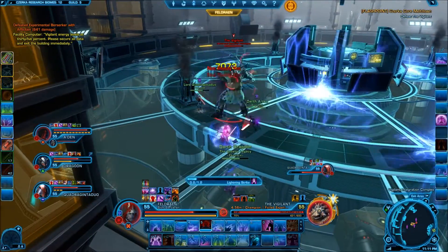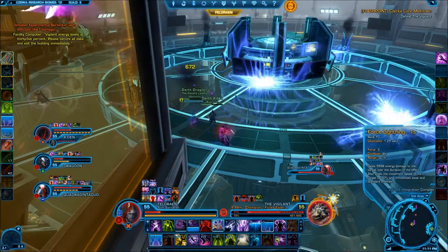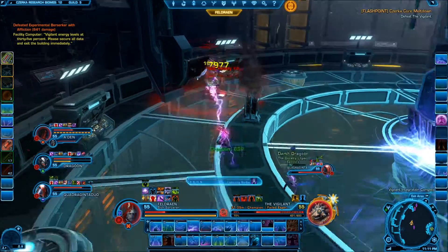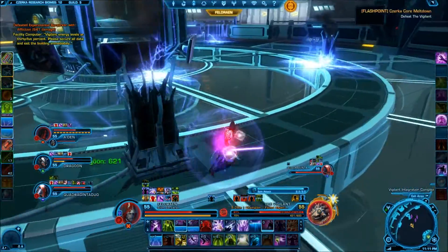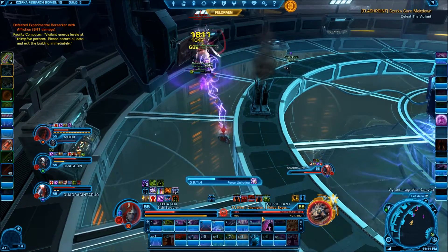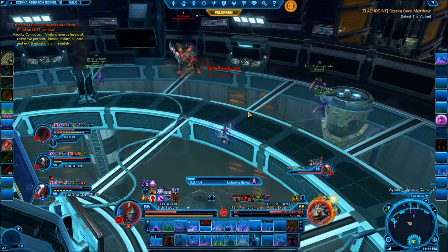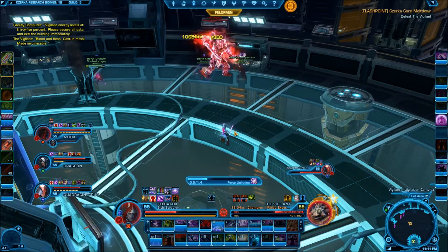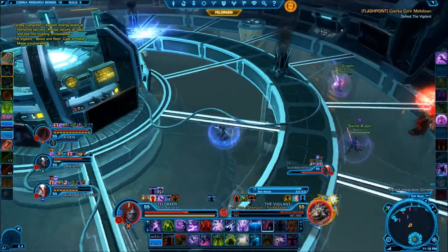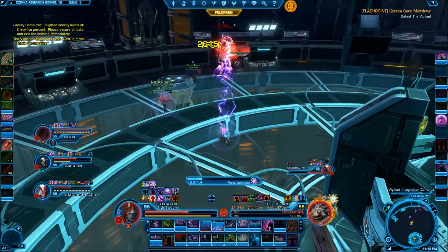As soon as all seven data cores have been destroyed, the Vigilant will jump down and can now be damaged. In many ways he is similar to the final boss of the Black Talon Flashpoint. The Vigilant has only two mechanics in this phase. Emergency Protocols is a pull that will pull all ranged members close to the boss. Immediately afterwards, he will charge up a spin attack, which is a large AoE that will do a substantial amount of damage. All party members should immediately run away from the boss once he starts charging his spin attack. One downside of being a ranged DPS or healer in this fight is that the emergency protocols will reduce how much time you have to get away from the spin attack. I find, as a ranged DPS, that a good strategy is to stand only a few meters away from the boss so that you will not be targeted by emergency protocols, thereby buying yourself a precious second or two to run away from the AoE.